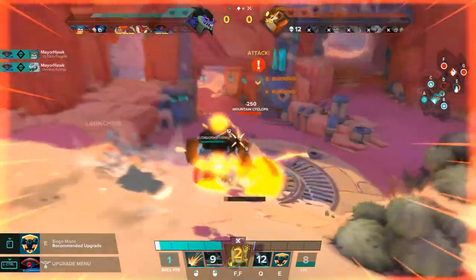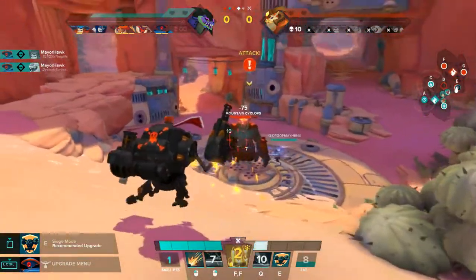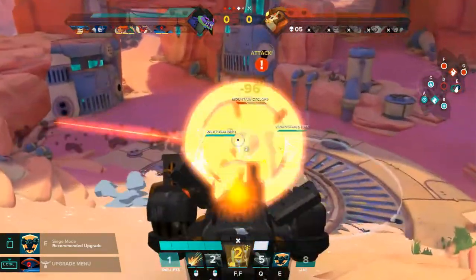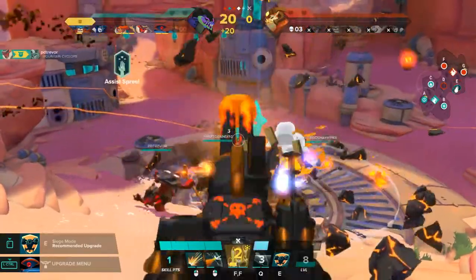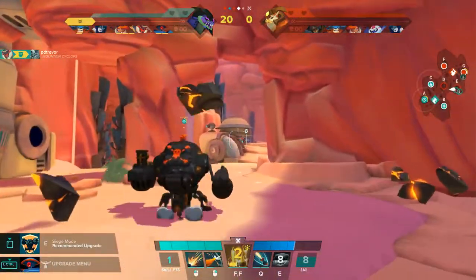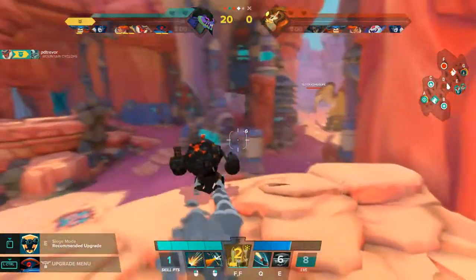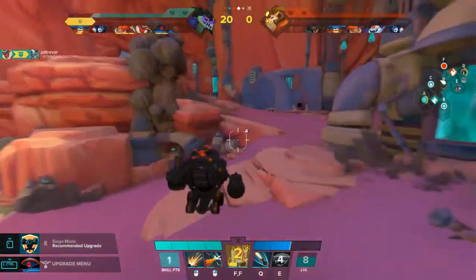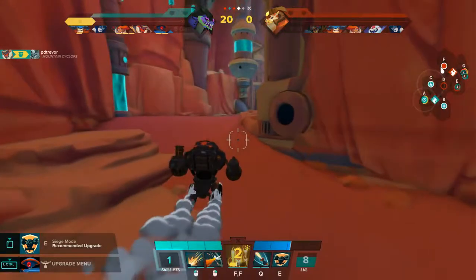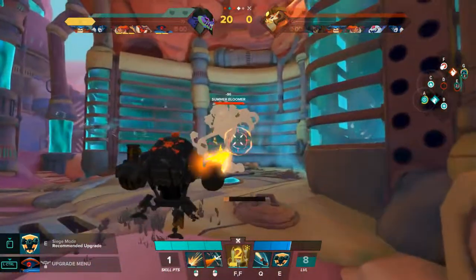I always forget to charge my railguns — I used to always build the other way, I just need to get used to it. We're going to siege in here. We're up 20-0 already and we have a point to spend. Moving on to G is a little bold because I believe G is the guardian. Moving on to F is outrageous — it says Summon Boomer.